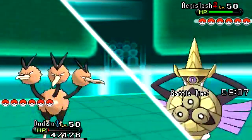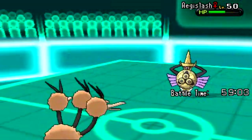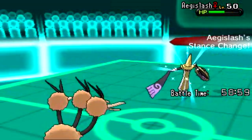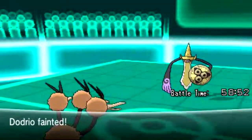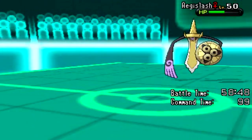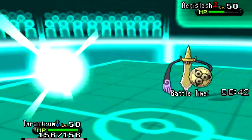He goes for Aegislash. The fly kicks in, and it doesn't really be that effective, despite the fact that my Dodrio's EVs are very high — high in attack power. I go for the pursuit, and despite the super effective, it didn't drop its health below half. This is where Aegislash activates its stance change, which basically changes depending on whether you use an attack or not. Since it's now in blade form, its attack strength is off the charts. Aegislash is the final form of that Pokemon Haunted.